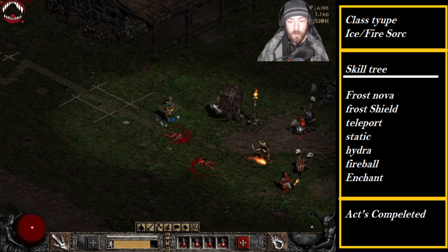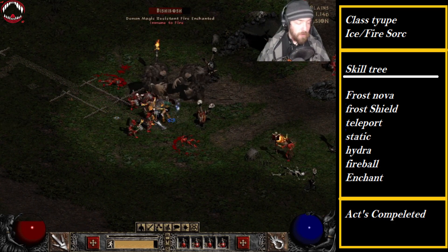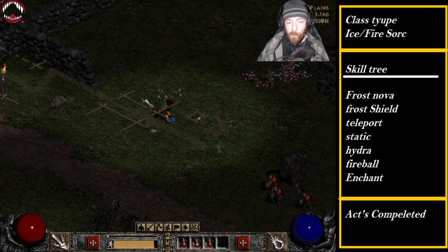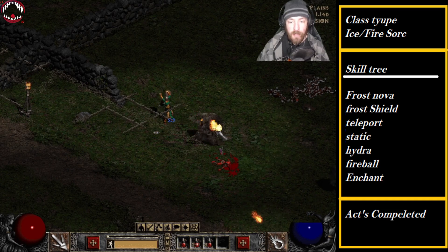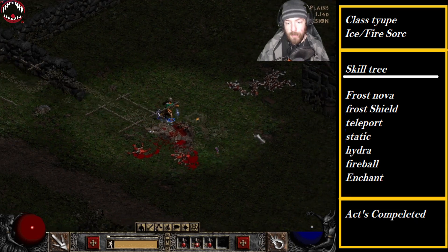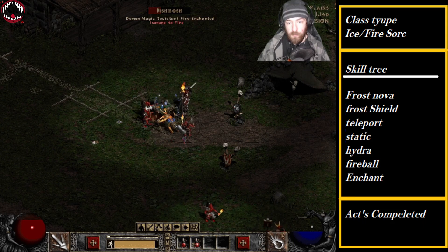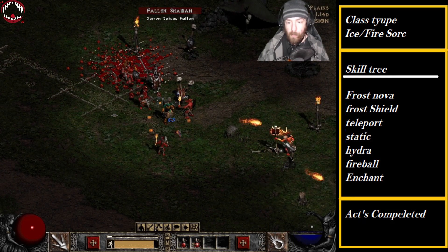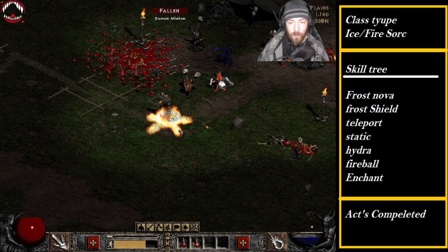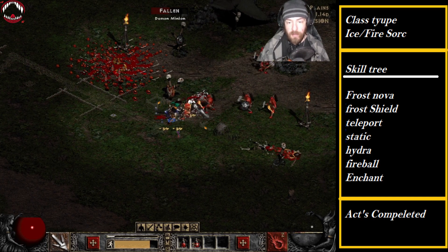If you can get something like Stealth, which will come in really handy — it's a Tal-Eth runeword. Since our boy over here is immune to fire, that doesn't help us out. The problem with playing a magic character is you never have enough mana.